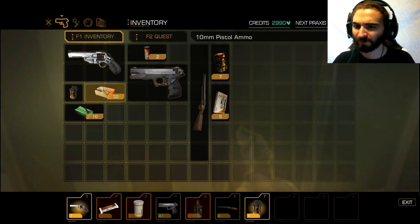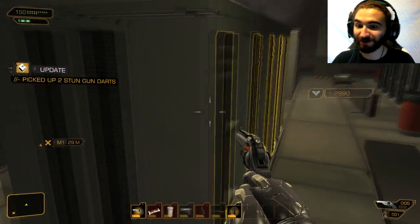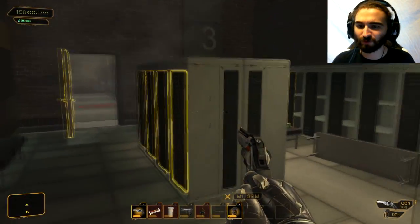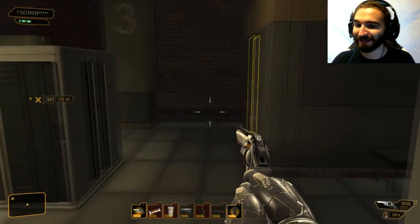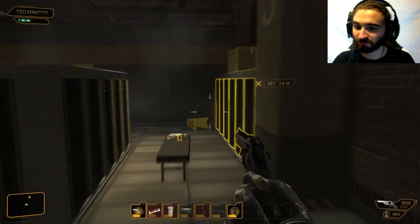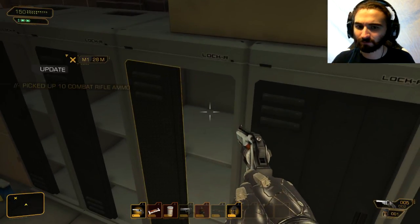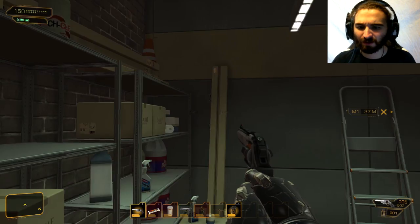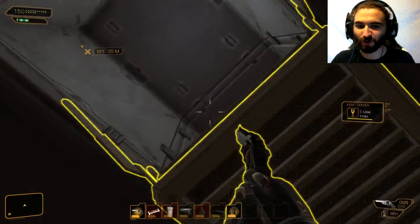I have no idea what I just picked up. 10mm ammo, combat rifle ammo — that's fine. Stun gun darts — I don't have a stun gun, at least I don't think I do. Can of something or another, cleaning supplies, a vent — that might be useful. Just checking for goodies. Toilet paper — do I even need toilet paper? I'm a robot man now. These are the questions that are important.